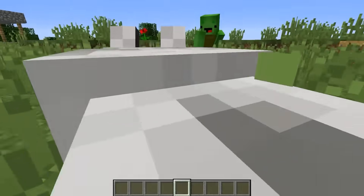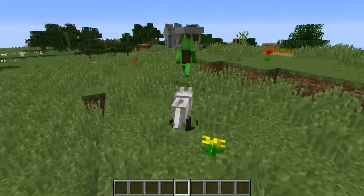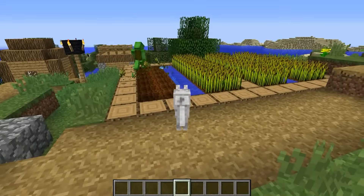You must be the dog JJ sent to help me slay the Ender Dragon! Don't worry, I'm going to protect you. You can count on me. So we're going to need some items. There are tons of useful things in villages. Let's go find one!